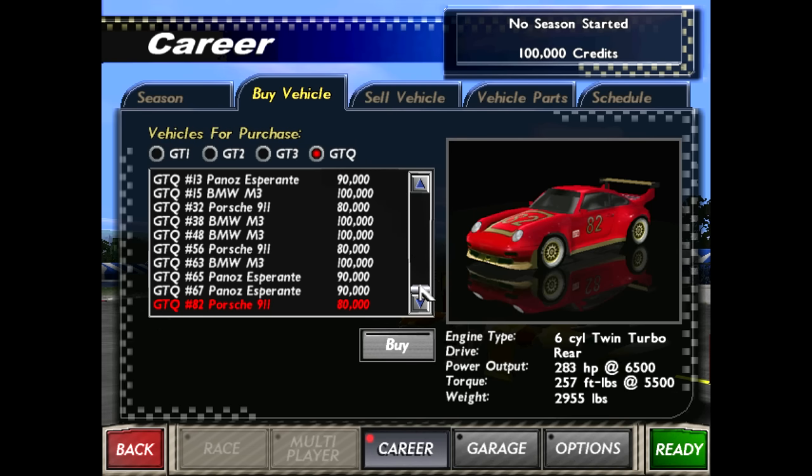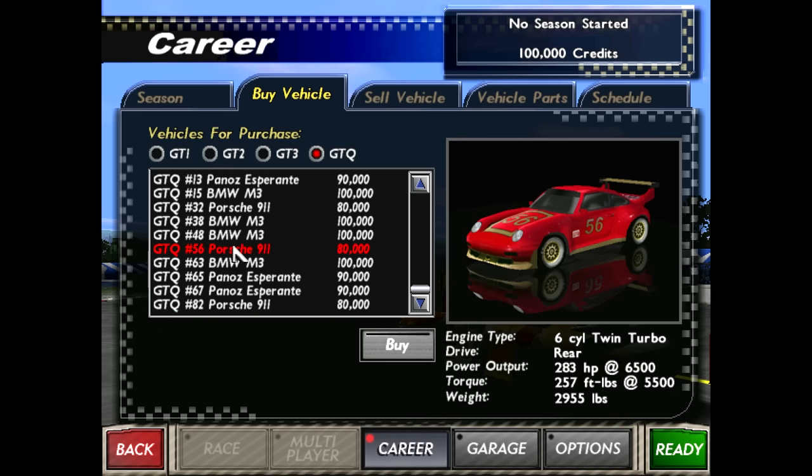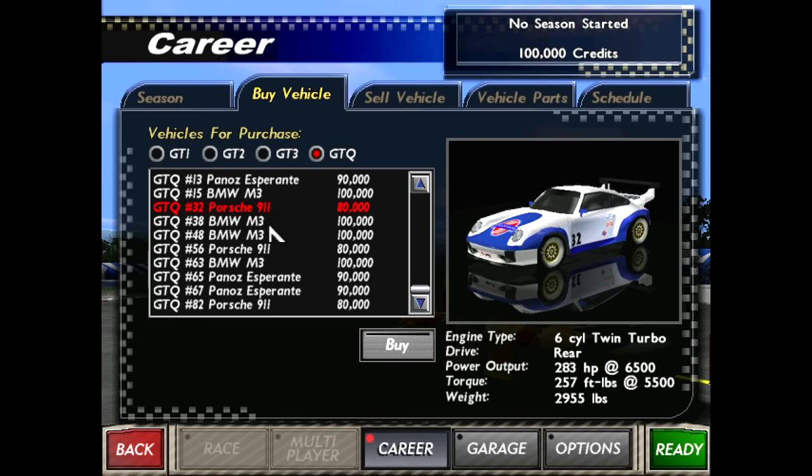We'll start with the GTQ class. I'm thinking of what I want to go with — probably the 911. We'll go with this Speed Vision livery. Speed Vision number 32 — it's 80,000 credits, so I'll have 20,000 left over. We'll buy that.